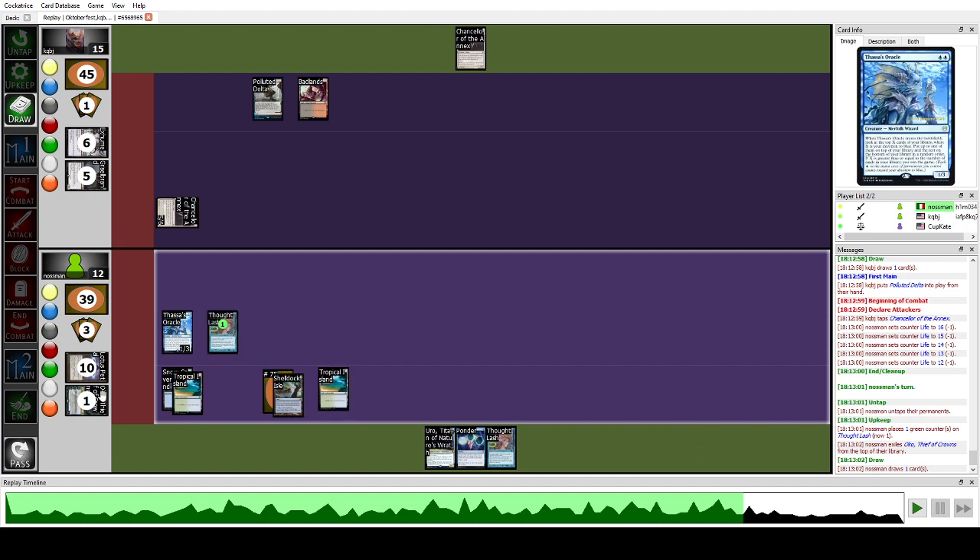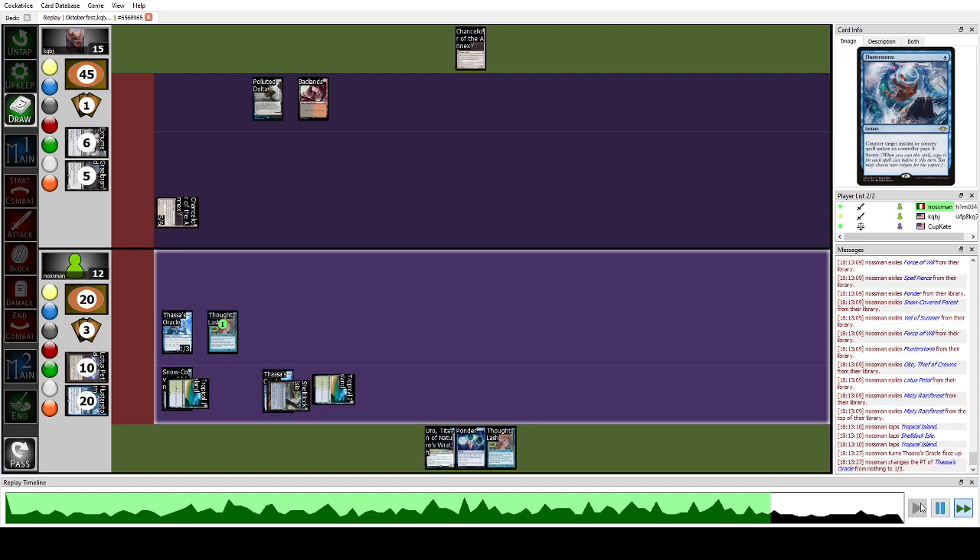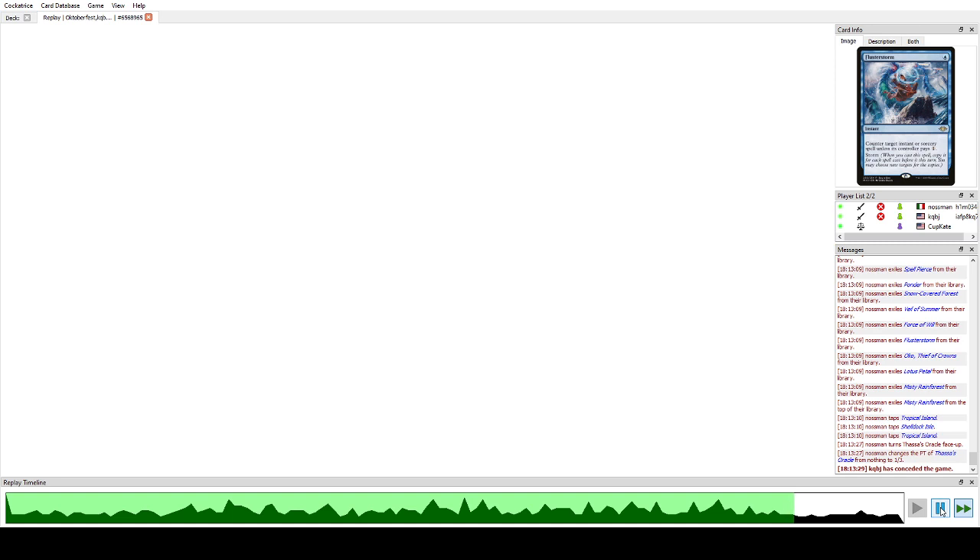Always remember to pay the Shelldock Isle trigger. We're going to cast cards to exile the first 20 from our library until we have 20 cards in order to activate Shelldock Isle. Do not exile the whole library — if your win condition gets countered or anything happens, you're going to lose. We win by revealing Thassa's Oracle via Shelldock Isle activation off Thoughtlash. Let's go to game three.